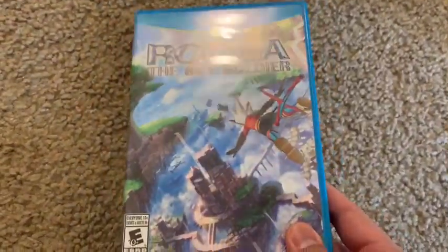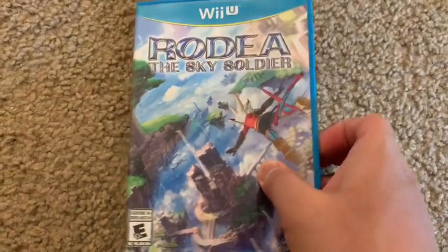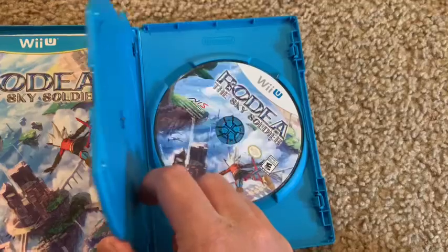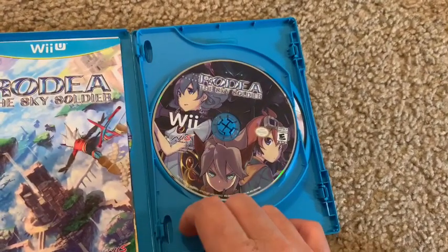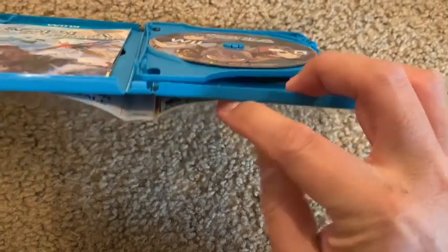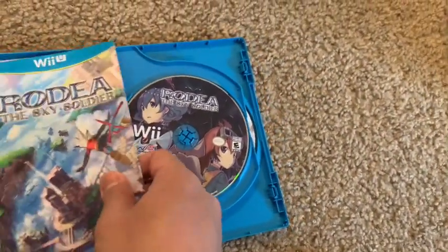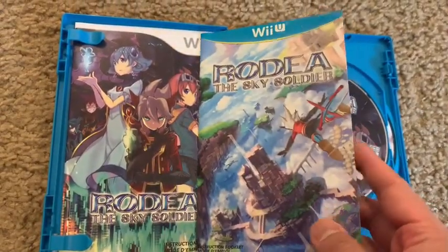Next is Rodea the Sky Soldier, which had a long development. This is the Wii U version but it also comes with the Wii version — and interestingly, the Wii version is actually considered better than the Wii U version. The case has a reversible cover with the Wii U version on the front and the Wii version on the back, and it comes with both Wii U and Wii instruction manuals.